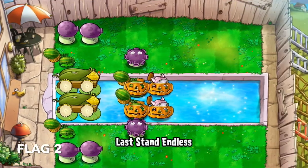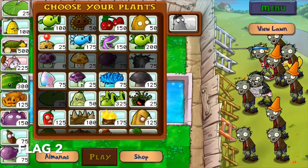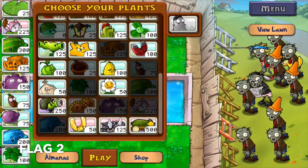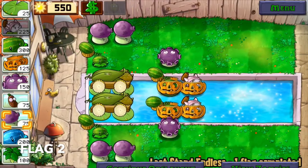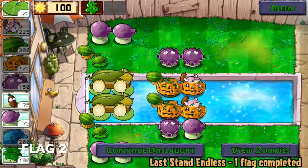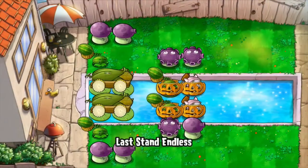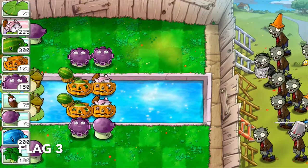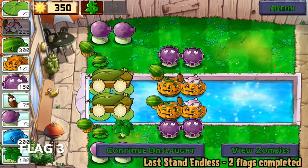For the second flag, I make sure to protect the rest of my water plants with more Gloom Shrooms. You'll want to take advantage of your Cob Cannons — they would usually allow you four usages in a level so that you'll have as much sun as you can when you're trying to set up. Flag three is where I continue protecting my water plants.